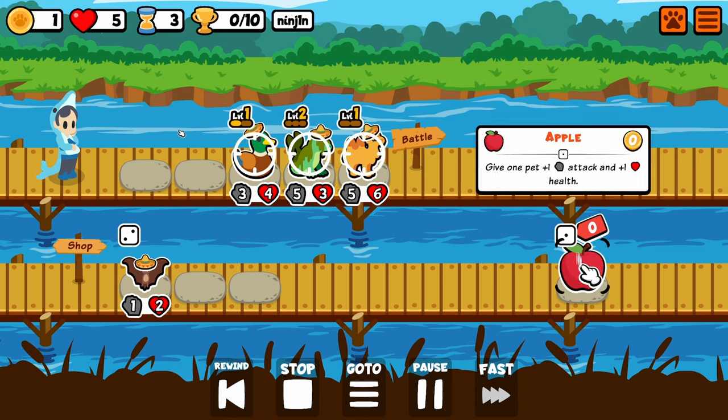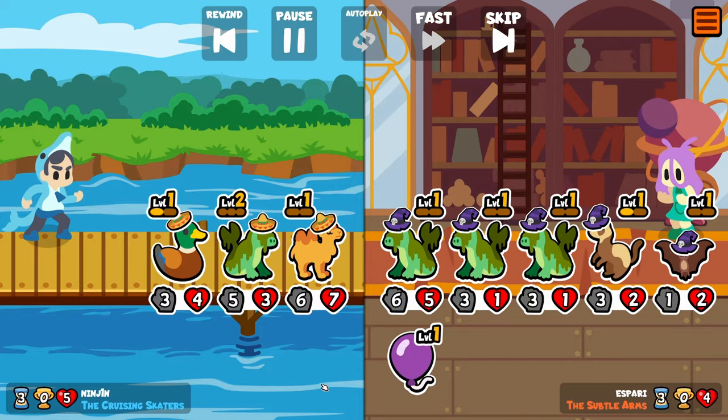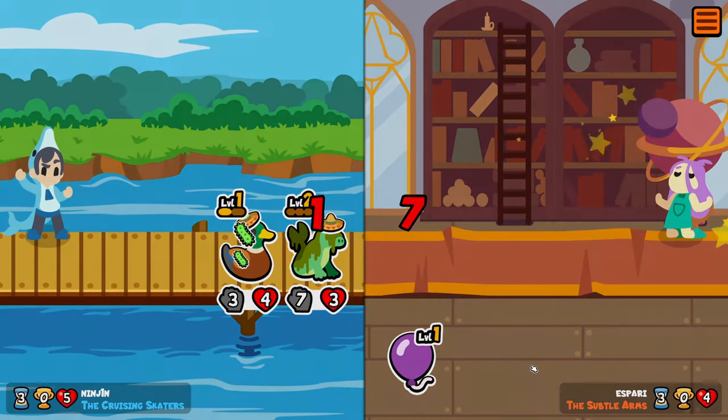It's only round 3 and we already got a 6-7 camel, which is so good. We faced a very strong Bunyip here. I don't know how they got that strong on round 3, but the camel still carried with its buffs.